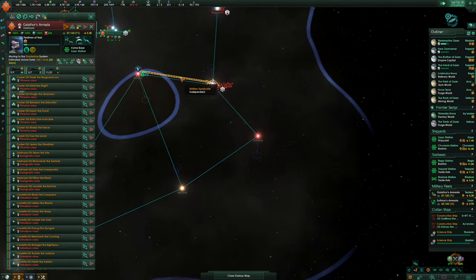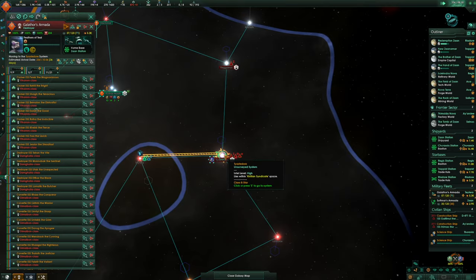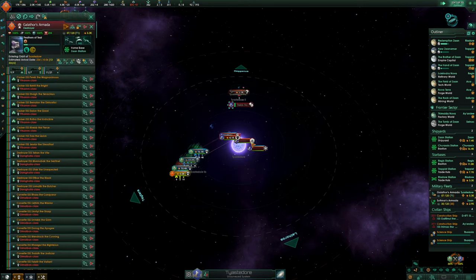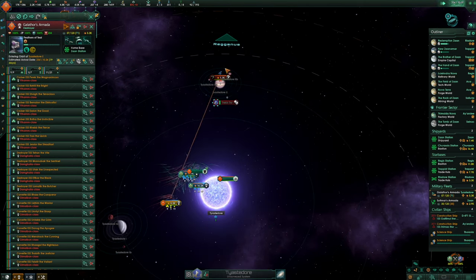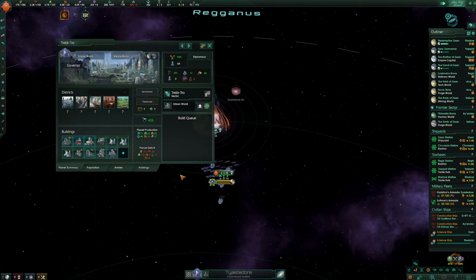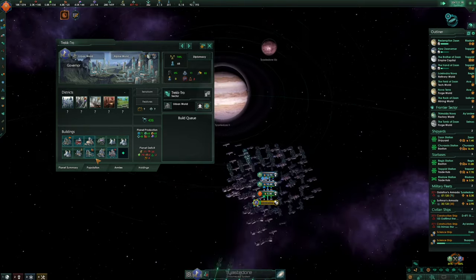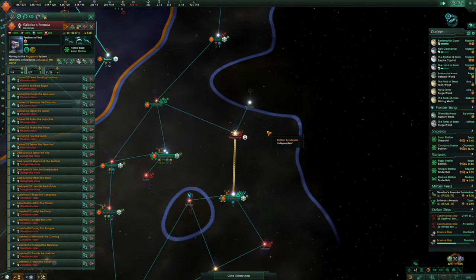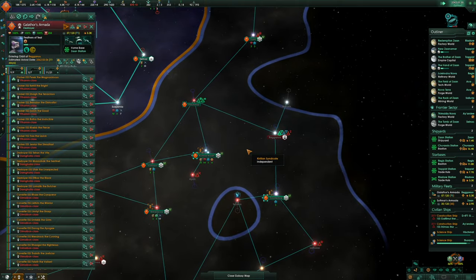Let's go in here and destroy everyone in our path — if we can. They've got a couple of fleets. Wait, the Krillian Syndicate? Let's destroy them once again, boys. Another alien vessel — they're just destroyed straight away. Bombard the hell out of this place. We've taken that — let's close up the lands. We should win this war quite easily.